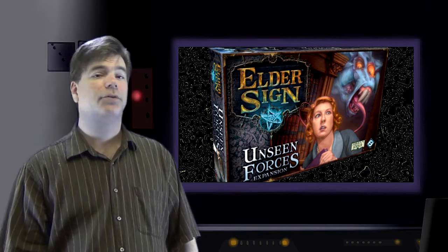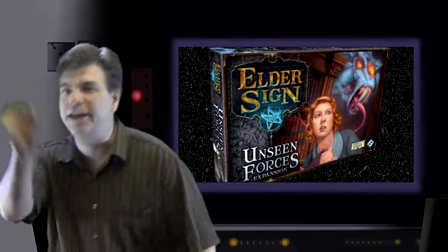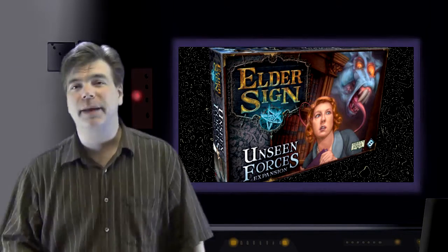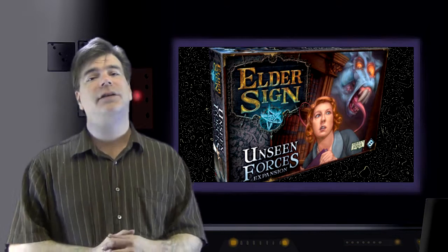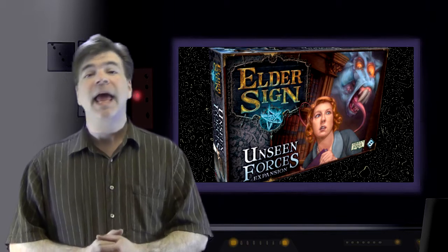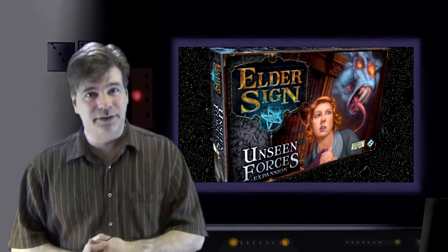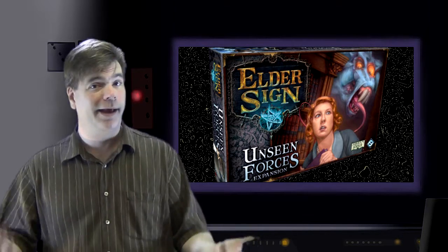Most adventures and other world cards bring fresh terrors to the struggle. New spells, allies, and common and rare items add still more of an edge to the investigators. Perhaps the world will survive after all. Expect to see Unseen Forces released this quarter — that would be March, April, May.